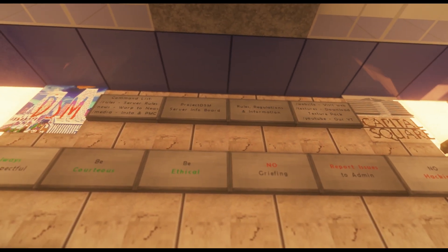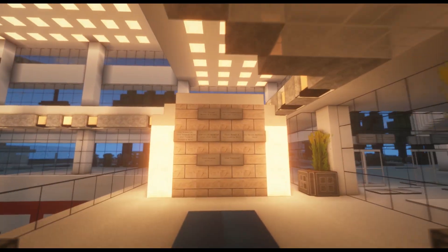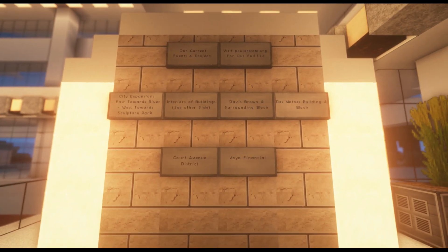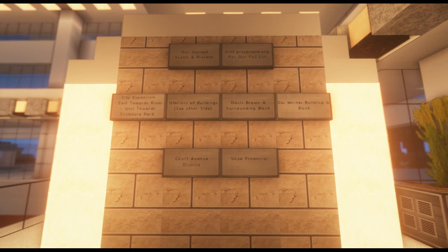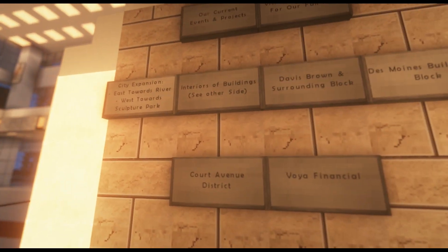We have a command list of all the commands you can use to access information. Moving to your right side we have our projects and events board. This will tell you what we're currently working on on the server in broad detail, but you can find out more at projectdsm.org. On the other side you can see which interior projects we're working on.